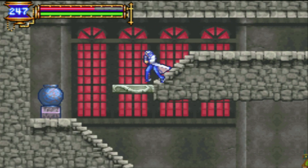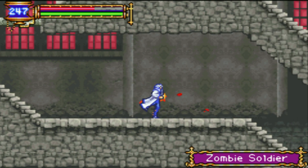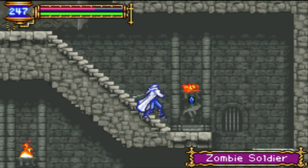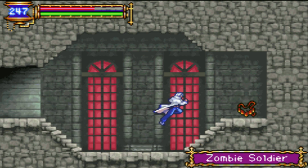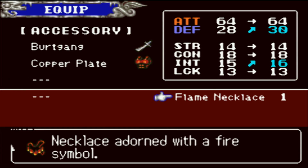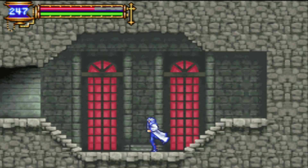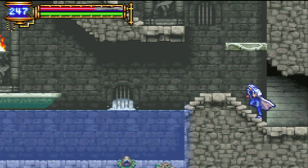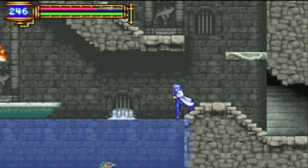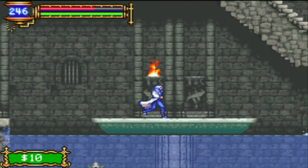I just want to explore. I can kill those guys in one hit. What's in here? Flame Necklace — necklace adorned with the fire symbol. That means I'm resistant to fire if I equip that. Those Mermen...